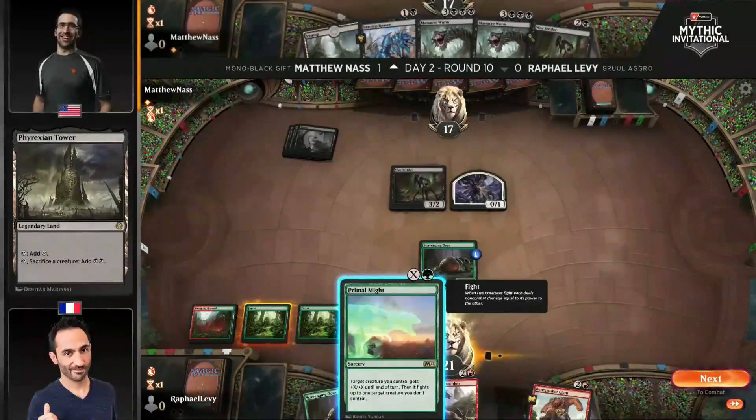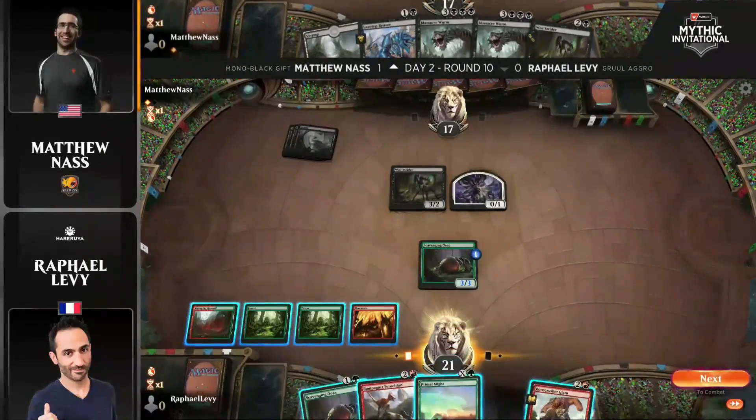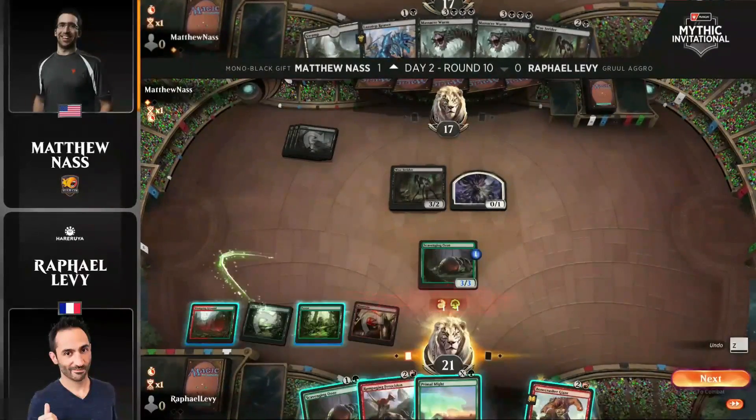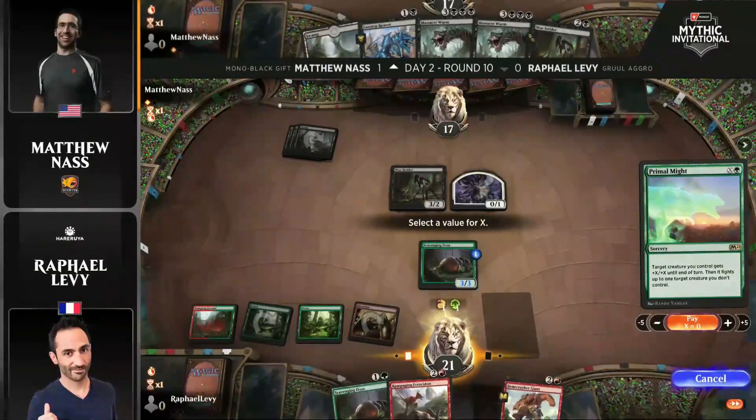Goblins can't run four copies, but this deck being Mono Black, it certainly can. Something that's fun about both of these decks is they're actually both mirrored in Standard. Almost every single card except for the lands is legal in Standard for both decks. So you could run into something like this if you were a player playing the Standard queue on Arena.